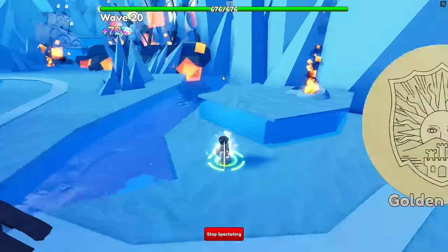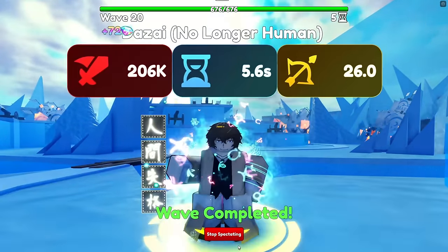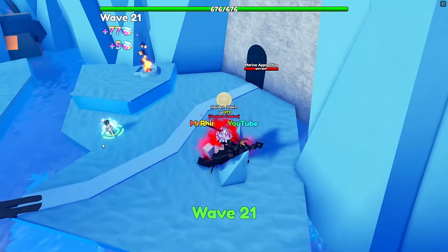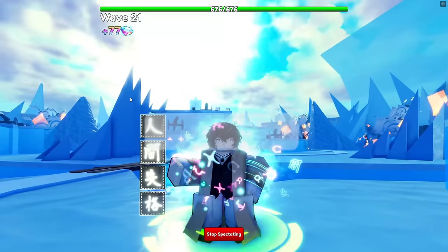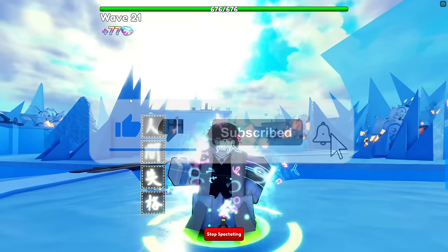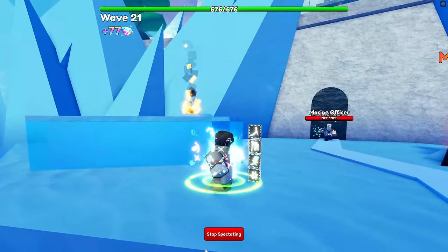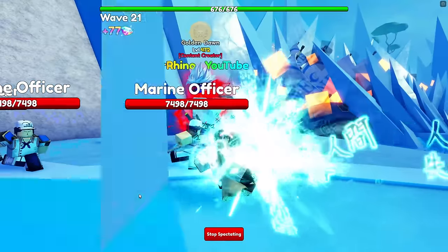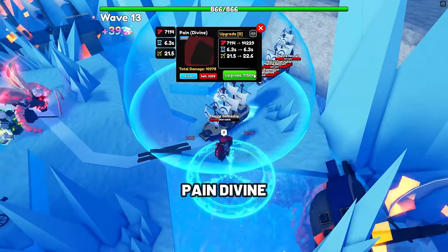To evolve Dazai, defeat the new Port Agency portal repeatedly — obtainable through a portal or by buying portals from Dazai at the lobby. To get Dazai, defeat the new detective secret portal, obtained by crafting 4 detective shards from the Port Agency portal Tier 5 and above. The best trait for Dazai No Longer Human is Unique. Damage types: Magic and Light.